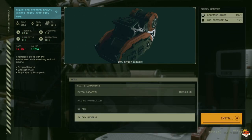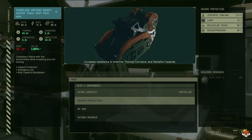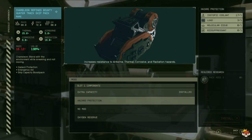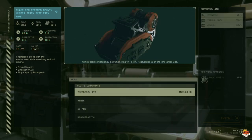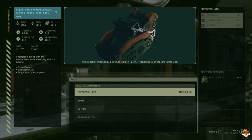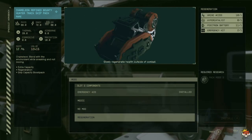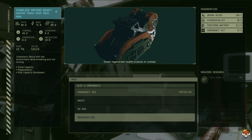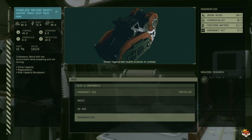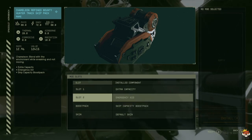For pack slot one you have Nomad, oxygen reserve for 10 more capacity, or hazard protection which requires rank three and increases resistance to airborne, thermal, corrosive, and radiation hazards by about five. I went with extra capacity for 10 more kilograms. For slot two you have Nomad, medic which makes healing items heal you more quickly, or emergency aid which administers healing when your health is low and recharges after short use. Once I reach rank three with the special project, I'll pick regeneration, which slowly regenerates health outside of combat — free healing, even if slow.